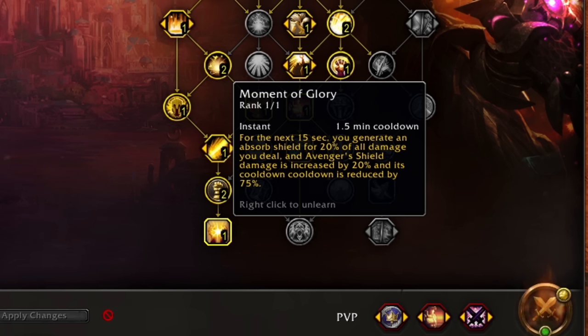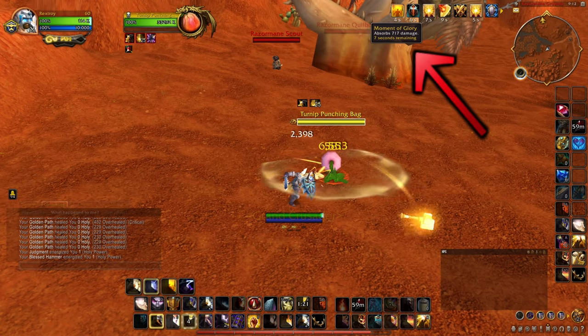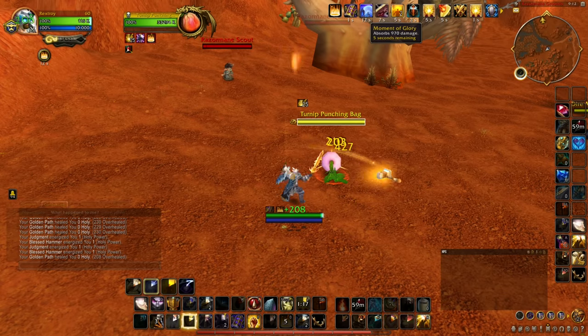The last protection paladin bug is Moment of Glory, which is supposed to make you get a shield for 20% of all damage you do. But it is currently bugged and only counting auto hit damage, nothing else. That was a total of 9 bugs for 1 spec.